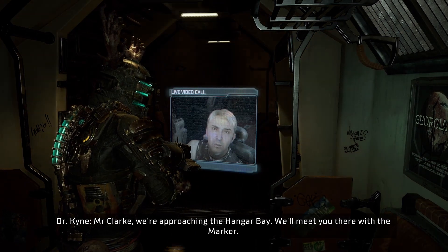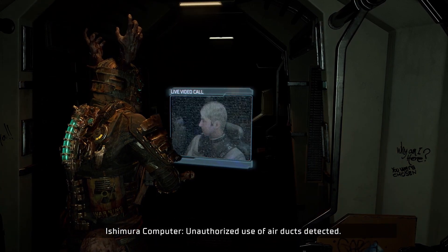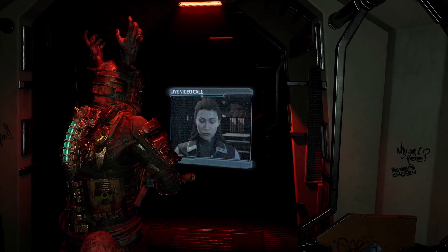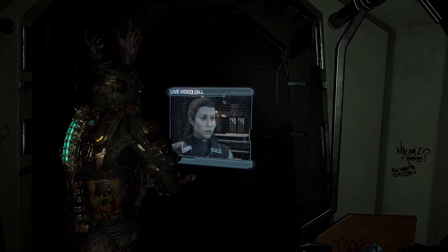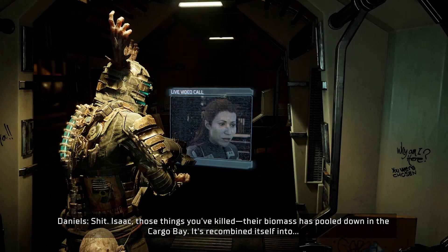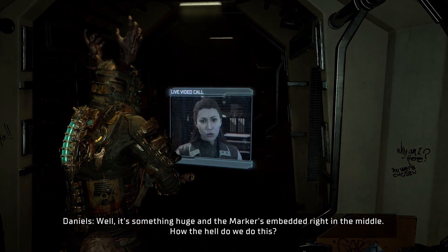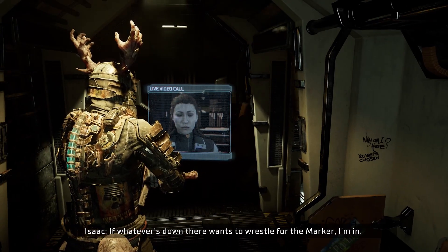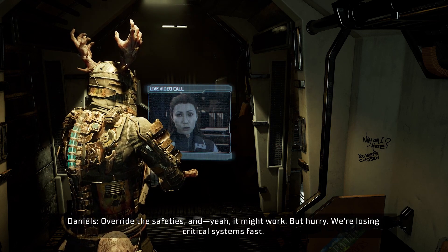Mr. Clark, we're approaching the hangar bay. We'll send the hive mind back into the darkness. So glad you gave that guy our only escape shuttle. Those things you've killed - their biomass is pulled down in the cargo bay. It's recombined itself into something huge and the marker's embedded right in the middle. I've got the cargo cranes - they can move half of the mining gear no problem. If whatever's down there wants to wrestle for the marker, I'm in. Override the safeties and yes, it might work, but hurry - we're losing critical systems fast.